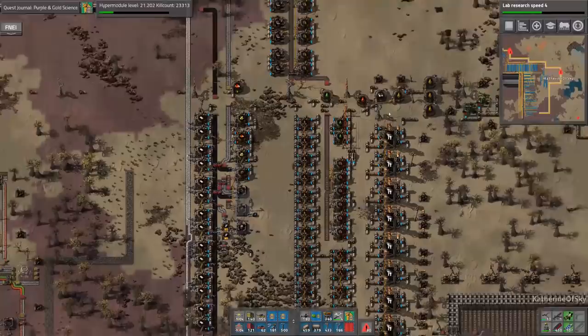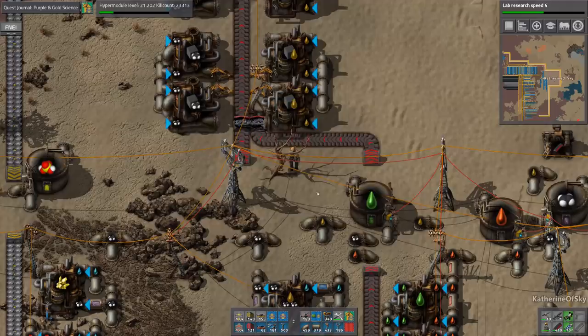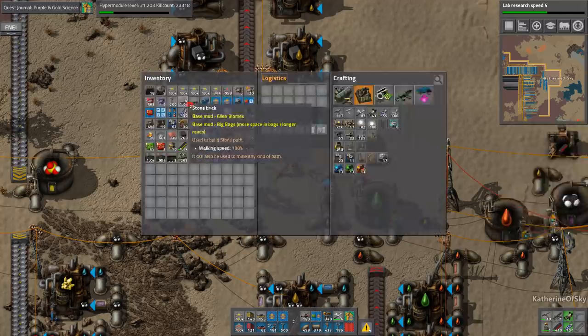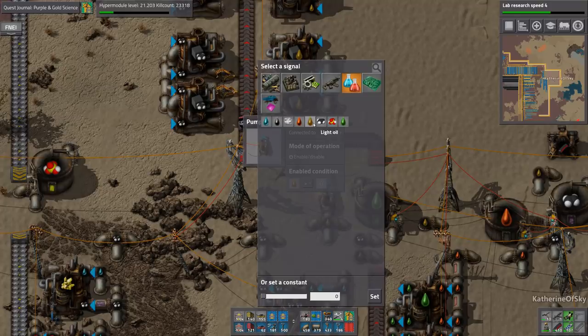We didn't even set this up — we did not. That's a fairly big mistake. I can't believe I didn't do that. We actually have full petroleum at the moment. Let's connect this up to the power pole and say, if light oil is greater than 20,000, then we want to be able to make the solid fuel.